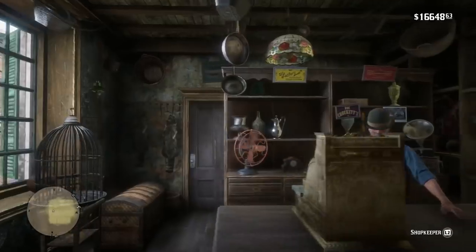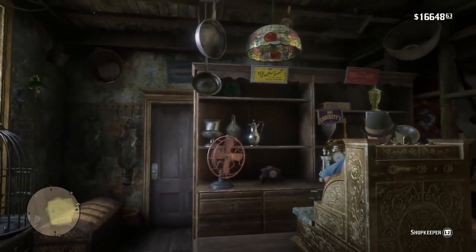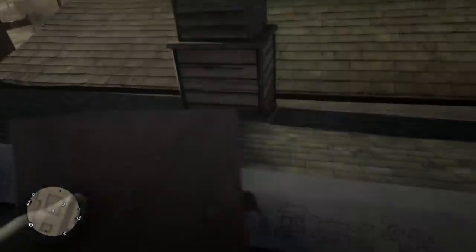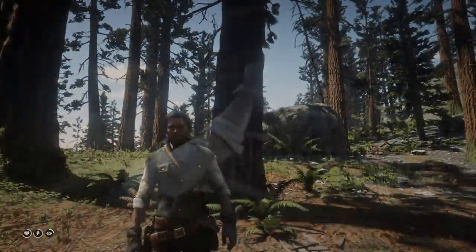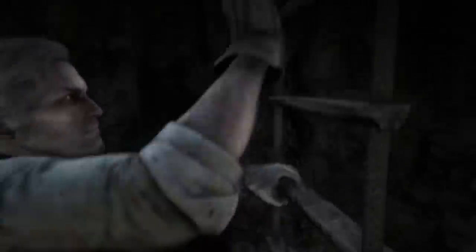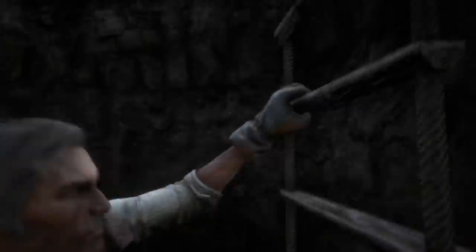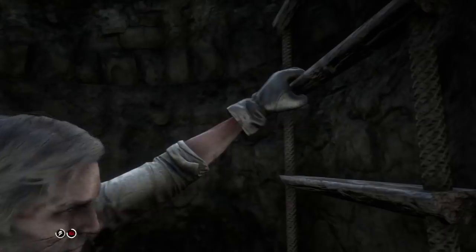There's also the mysterious writing that can be found in Blackwater that Arthur or John can write in their journal, which translates to 'Blessed are the Peacemakers, Iwutail' — one of the beings from Undead Nightmare. And then there are some pretty spooky glitches that occur at places like Bearclaw and the Sisika Penitentiary, where if you go into certain parts of the map, it literally looks as if you are a zombie or all the color has been flushed from your skin, like you're undead.